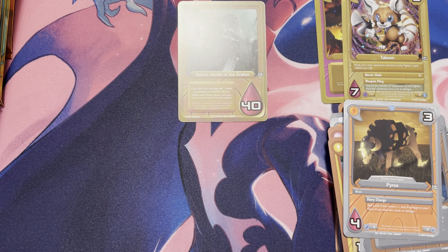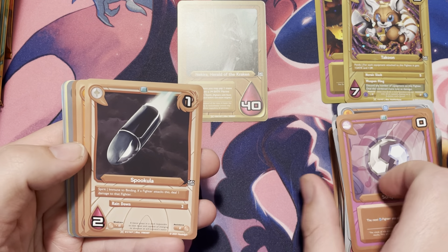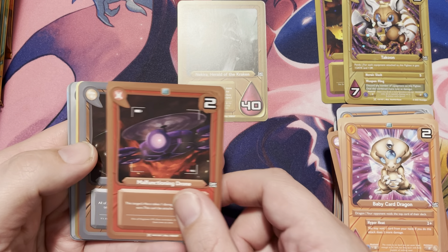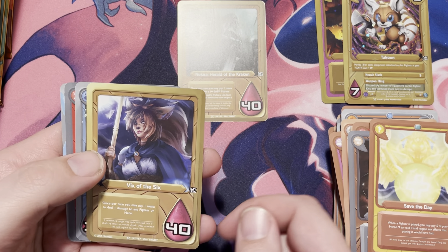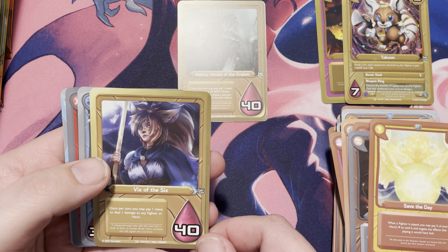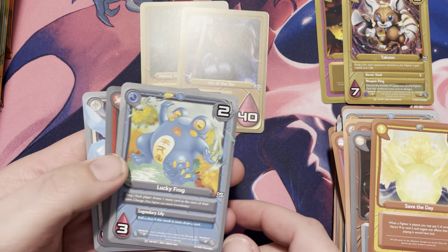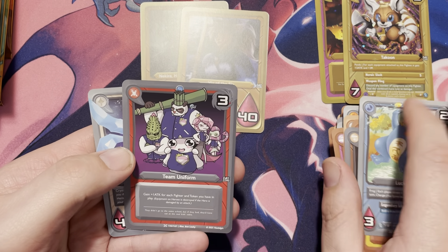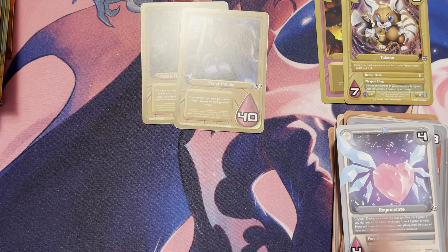I'm gonna do my best to go through these a little bit quicker, but yeah, this does bring a lot of nostalgia feels to me. So we have Scrap Metal, Spookula, the Baby Card Dragon, Malfunctioning Drone, Shellstorm, Save the Day, we have Vix of the Six — once per turn you may pay one mana to deal one damage to any fighter or hero, that's pretty cool. We have a Lucky Frog — ah, that's the bugger — a Team Uniform, and we have Regenerate. Got that name right this time.